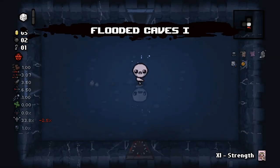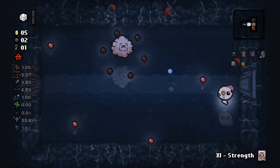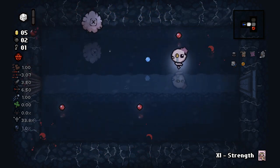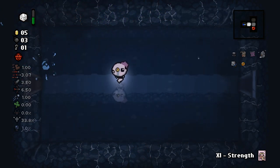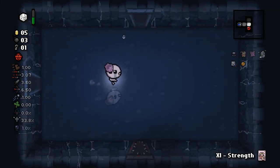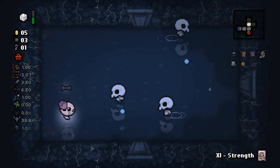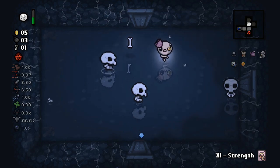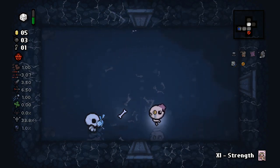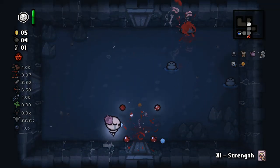Ace of Hearts has been unlocked because we technically cleared two floors in a row with half a heart of health. You can do that with any character, but with the Lost it's just a little more convenient because you're always running around with that amount of health anyway. I'm going to see if I can get a teleportation item or card to go into my curse room because I'm getting a little frightened by that whole situation.